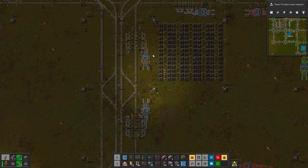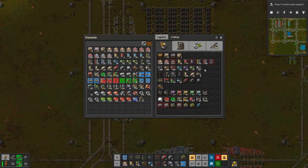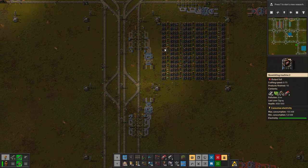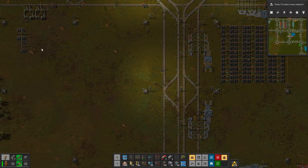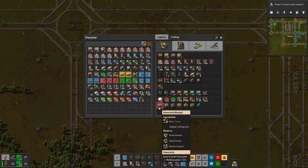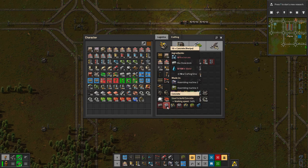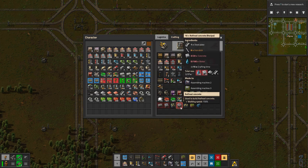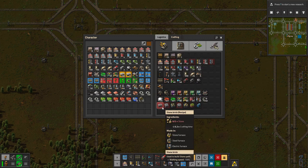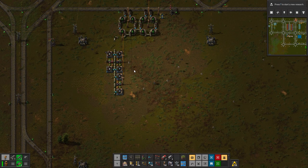Now we can leave that alone — looking very good. We have things being made here. So should we look at what else we need? So we did set up one fluid setup over here. I do want to set up one other one, and that is our concrete. We're still missing the water input — I don't think we even have it on a train yet. But this is also a fluid — I want to get concrete made in our mall. We need both refined concrete and normal concrete, and then we can upgrade that into other concrete if you want to make the base look a little bit better or just for the increased walking speed.